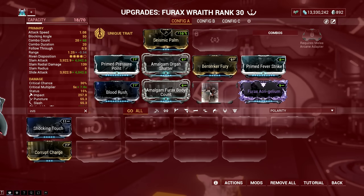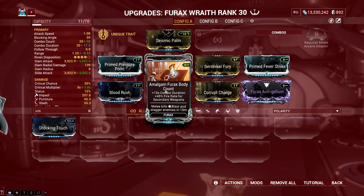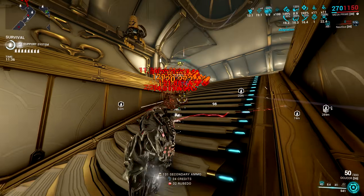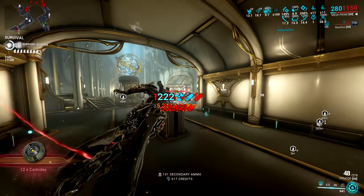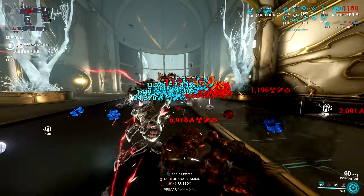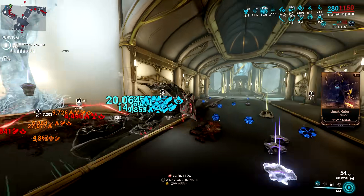The only problem with the Topaz Shard's critical chance buff is that acquiring the full stack might take a while, since it doesn't seem to give exactly 1.5% critical chance per enemy kill affected by Heat damage. I've tried a couple of things, even using the companion trick to group enemies with Nautilus Cordon precept and adding just Heat status in my Helstrum.